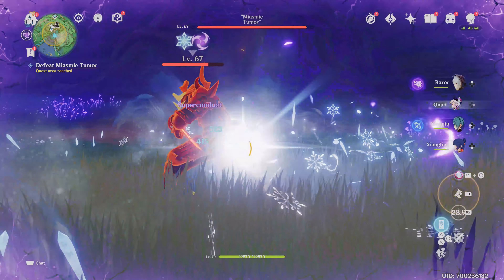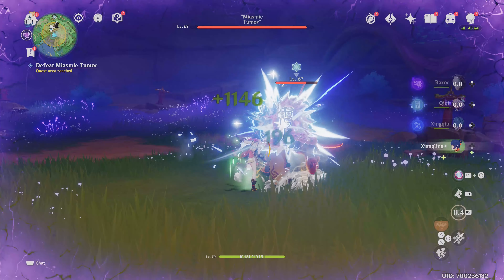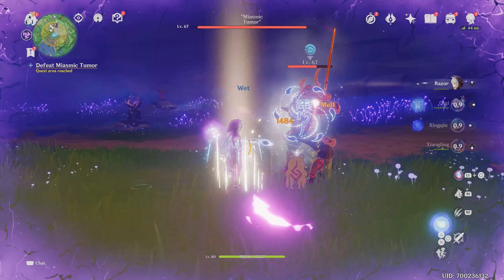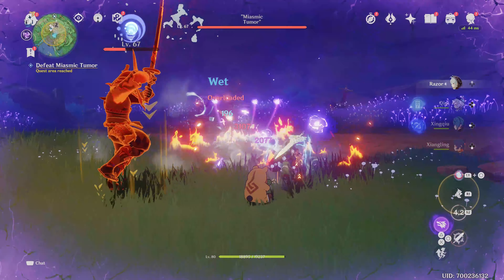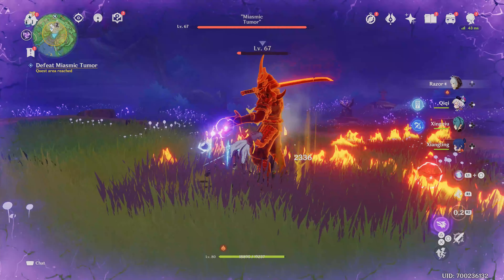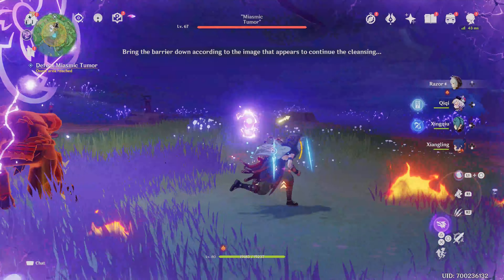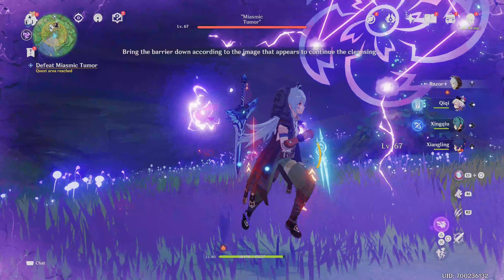You will need to draw out the pattern on the lanterns that are in this room. Once you have that done, the tumor itself will drop down and you will get an opportunity to damage it. So just take out these mini bosses and solve the puzzle that spawns in the center.